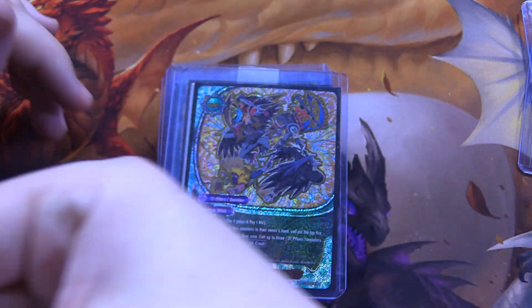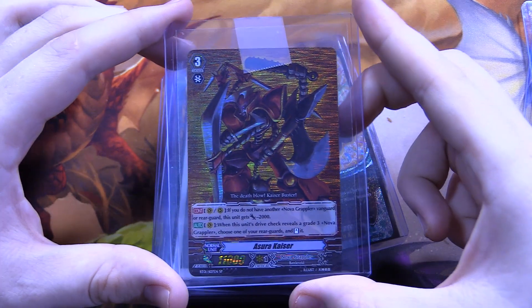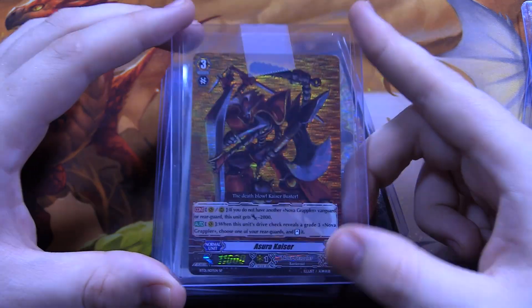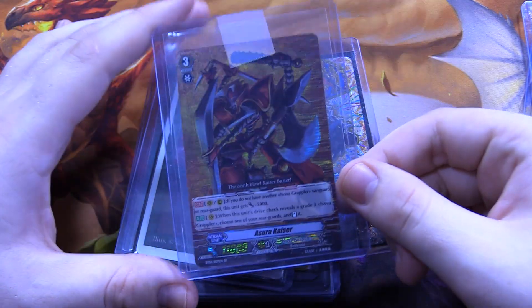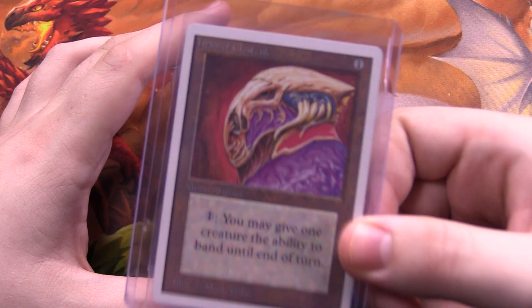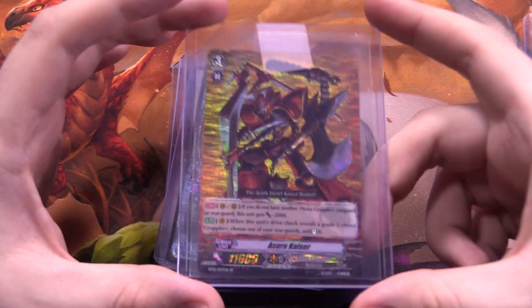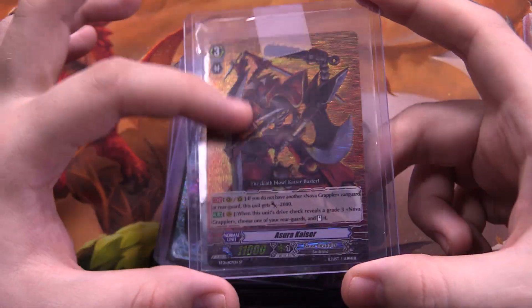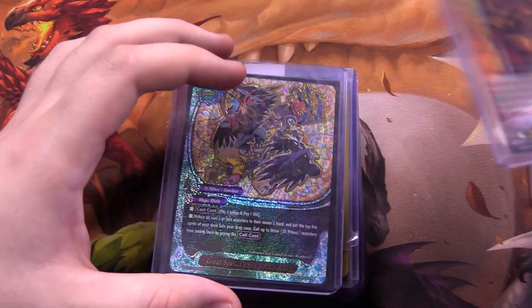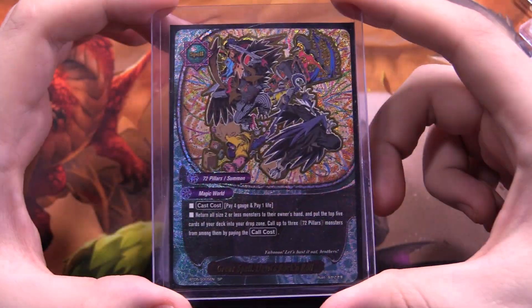Next up we have Shou Kaiser — a Cardfight Vanguard SP. This was like 70 cents, that's the entire reason I bought it. It was cheap so hooray. My camera decided to become very blue for some reason, but we had that banding one and now we have the Shou Kaiser. You can appreciate the art — not blue anymore, nice red. It's an old school SP for Vanguard and it was like a couple quarters, so why not.